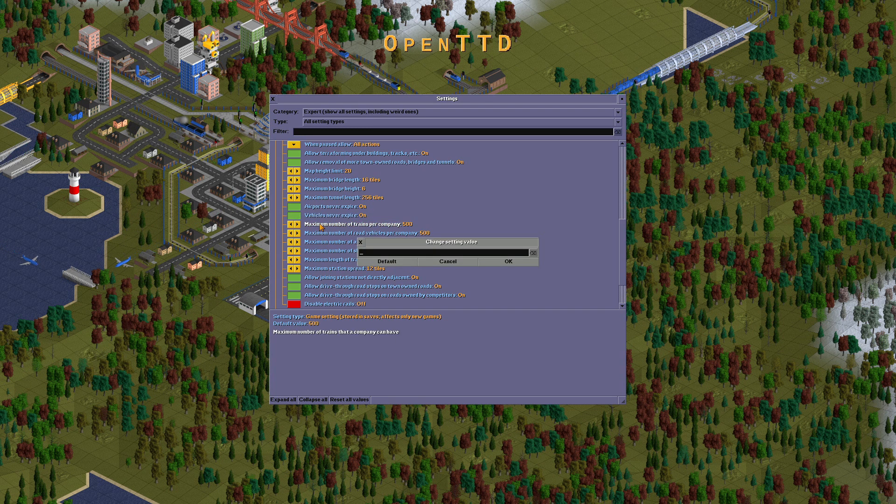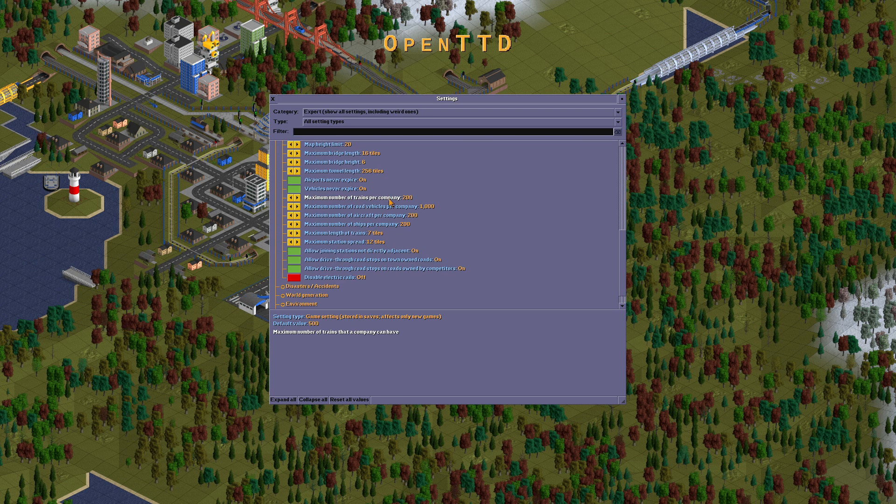Maximum drive tunnel length is 266. Airports never expire — everything is on. Maximum number of trains per company should be 200 or 100. Number of vehicles: 1,000. Number of aircraft: 200. Number of ships: 40 or 100. Maximum length of trains should be 15. Maximum spreading is 48. Let's make electric trains run without any power sources, so let's turn that on.